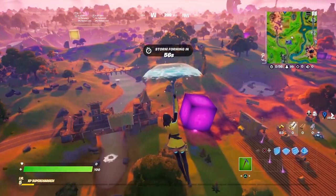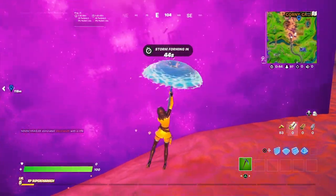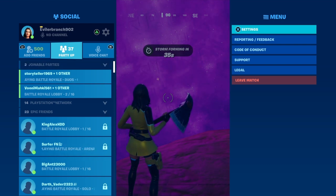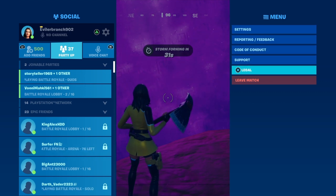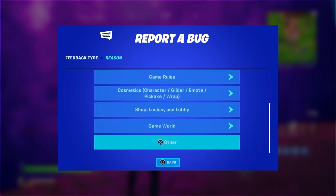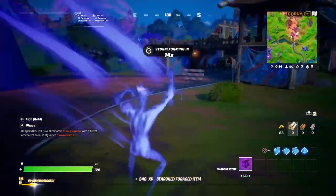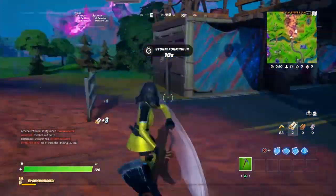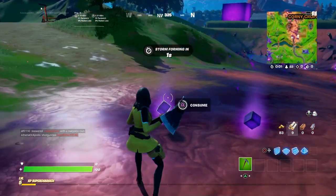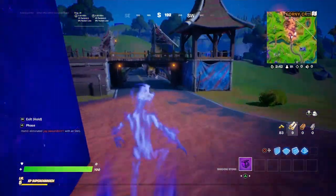Once you make your way over to the location, open up the pause menu. You'll see options like settings, reporting/feedback, code of conduct, support, legal, and leave match. Click on 'Reporting/Feedback,' click 'Report a Bug,' go to the bottom, click 'Other,' continue, and submit the report. Epic Games will email you in a few minutes asking what your problem is. Tell them you had the purple Skull Trooper and it went missing. They'll email you back and give it to you. Restart your game, you'll get a reward sheet, and once you accept it, you'll get the purple Skull Trooper skin.